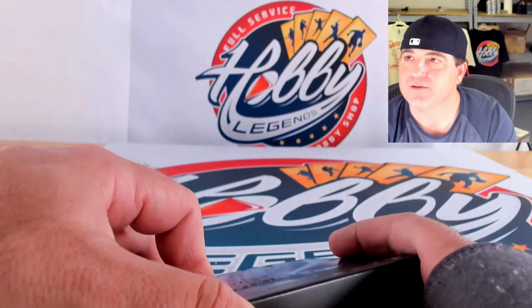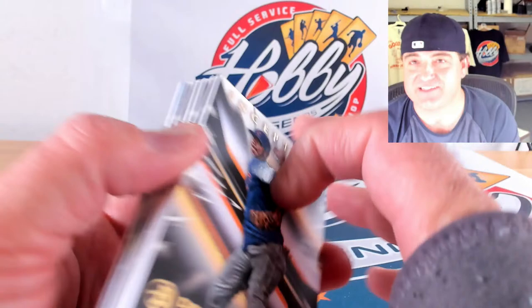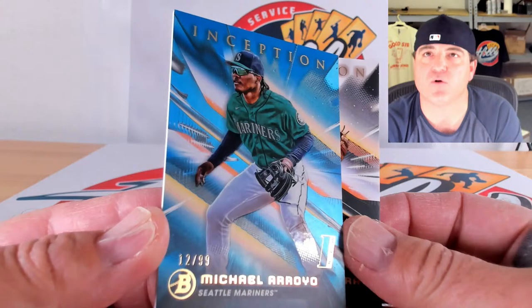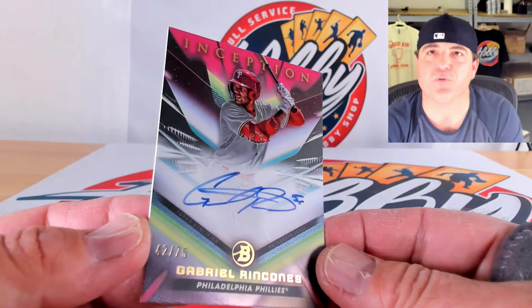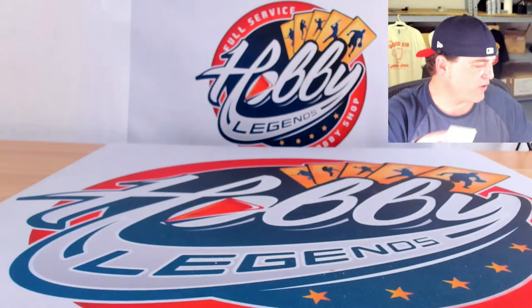Last box! Going to pull some Chuck Liddell and Tito Ortiz stuff tomorrow. Derniche Valdez, Anthony Gutierrez, Welben Francisca, and Ricardo Cabrera — our last base cards. Blue to 99 of Michael Arroyo, 12 out of 99. Base auto: Camilo Diaz, 135 out of 200. Last autograph — can we put someone new on the board? We can — Gabriel Rincones, 42 out of 75 on the magenta. I think that's his first auto. That will wrap it up.